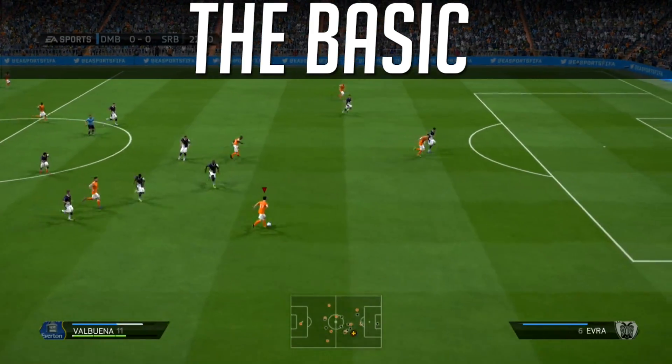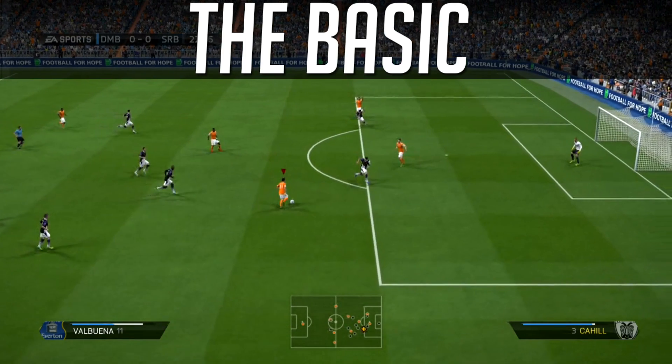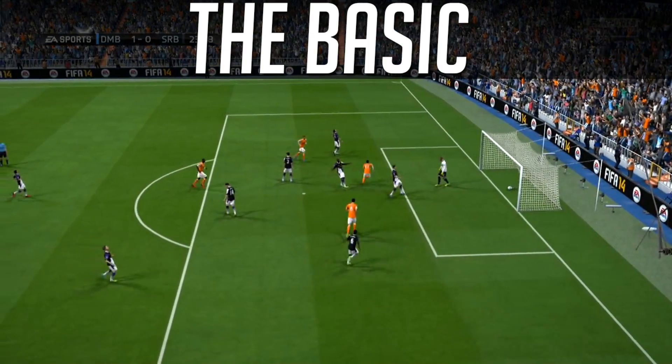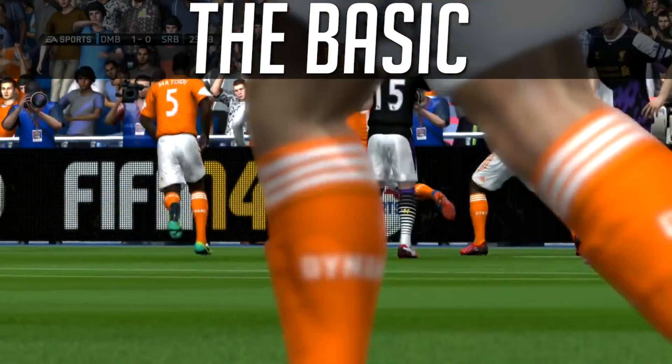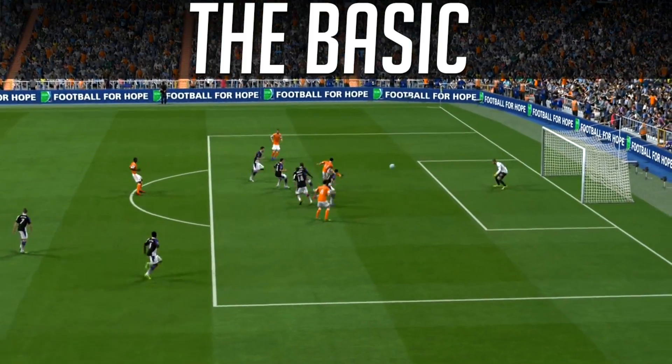Another good instance to use a single Rainbow Flick is when you're playing against rushed players, guys that run in and slide tackle. Because if you hit him with a Rainbow Flick and he slides and just wipes out your player, that's a red card. Games change instantaneously if your opponent goes down a man. He was just in no man's land in this example as well, and Val Buena's knocking him home.